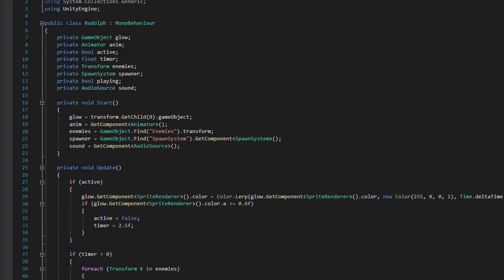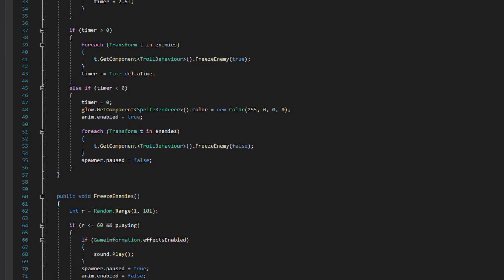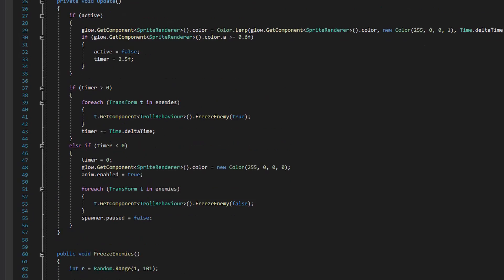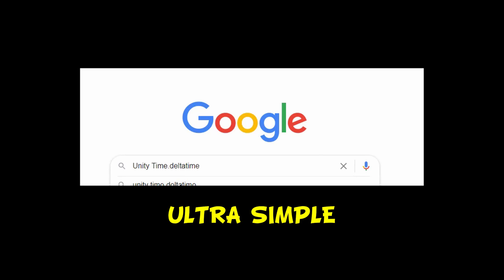This is how it works. Rudolf randomly decides when it's time for slow-mo, and as soon as his red nose glows I get access to all enemies that are spawned in script. All I do there is to slow down their animation speed together with their move speed. By doing so there's no need to mess around with time and delta times — it's really so simple.